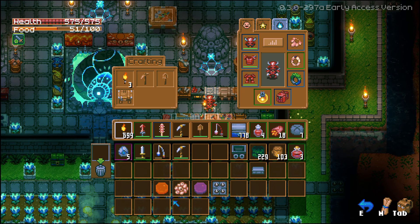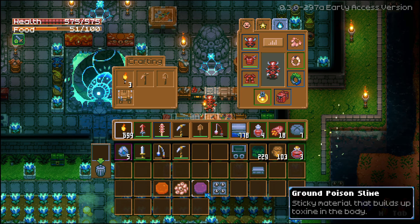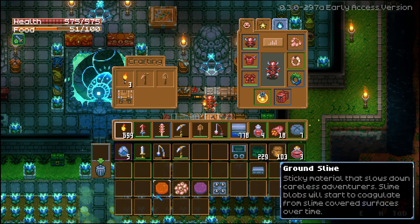In order to make the one for slimes, you're going to need some ground slime. You're going to need chrysalis for the larva farm, and you're going to need ground poison slime for the poison slimes, and we're going to need some spike traps.